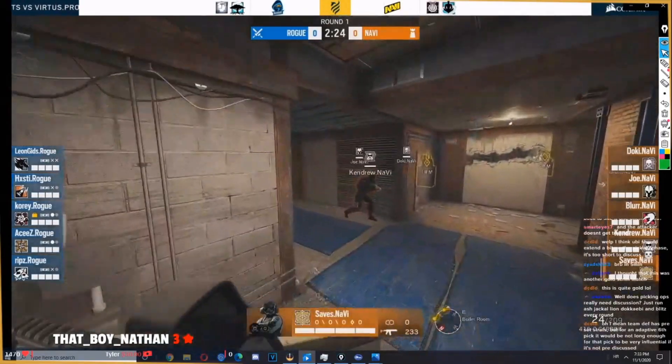They have opened up the games wall within the first 1 minute; they still have to open up the tarps wall. I'm not sure if Rogue pushed from the tower — I don't think they have. Maestro gets killed.